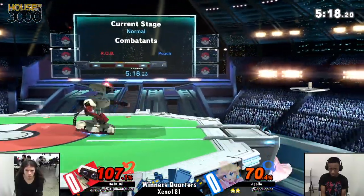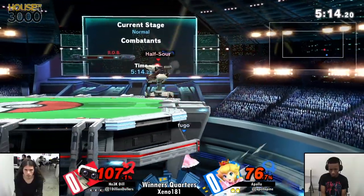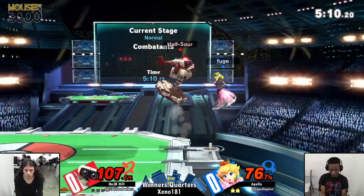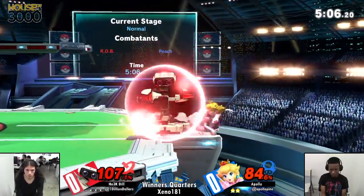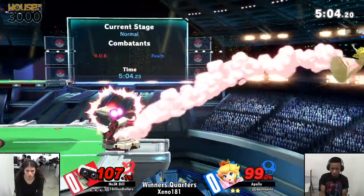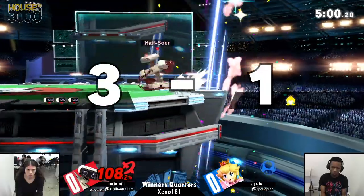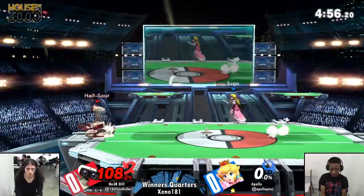Great job — you can't just float freely because you can't air dodge when you're floating. That means you can just throw out that huge beam which covers so much space. It isn't necessarily the type of thing that does huge amounts of damage, but nonetheless it really should discourage you.